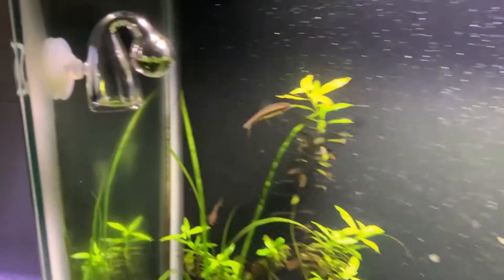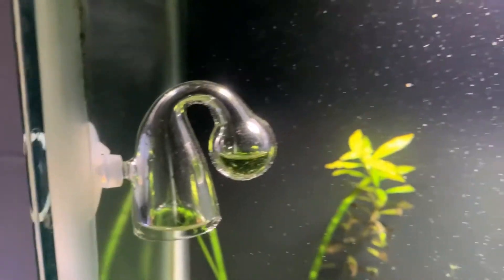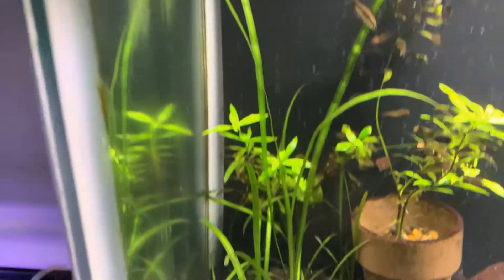Let's get a little closer to the tank. You can see the drop checker is bluish-green, so I could still add more CO2, but I've just left it at this level for now.